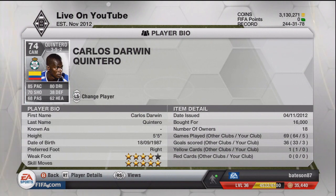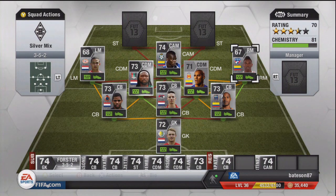Quintero has five-star skills and four-star weak foot. We paid 16k, but he's probably a lot cheaper now. His stats are unreal — he is an unreal player. You need to get him tried out if you haven't before. The silver Colombians this year are cracking, not even a lie.